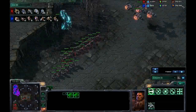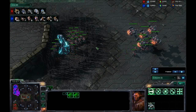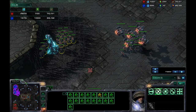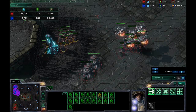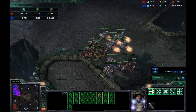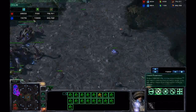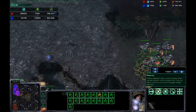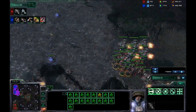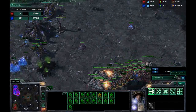Only two siege tanks though — which is the happy ending to this story. Look at that — he divided up his column. Army tab-wise I'd say he's ahead. I've got a heavier gas proportion with my hydra-roach mix. He's about to push in. I'm making additional mutas to try to snipe the siege tanks — let's leave units lost up and slow it down.